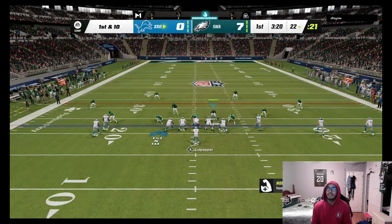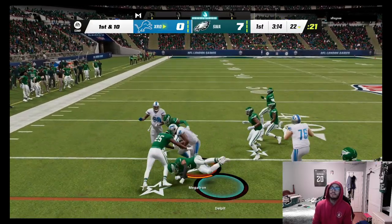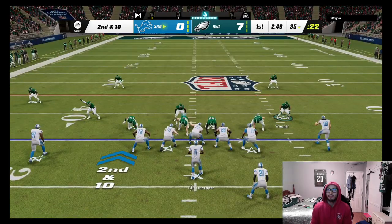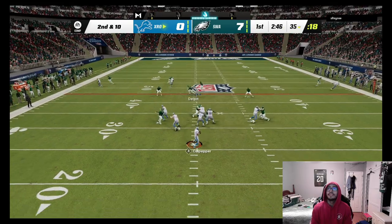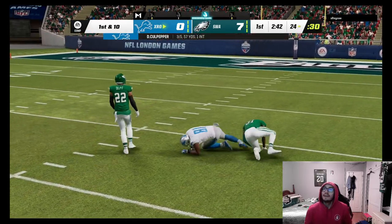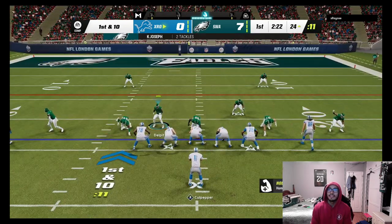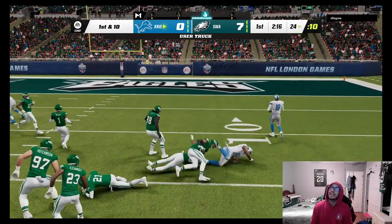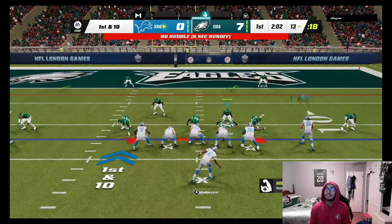We user Bobby Wagner. Opponent goes with the jailbreak screen — I'm watching the outside since those linemen can block the DBs for big yards. We play Cover Four Quarters with pass commit, using Grant Del Pit and watching for Barry Sanders. It's a play action — he goes over the top to Megatron who absolutely destroys Joseph. Megatron is definitely making an impact on his team right now.